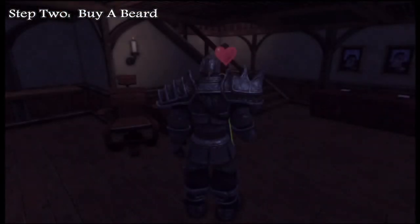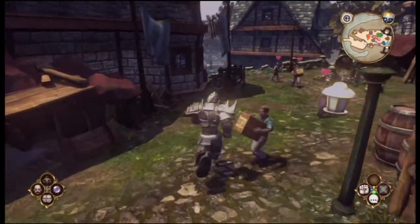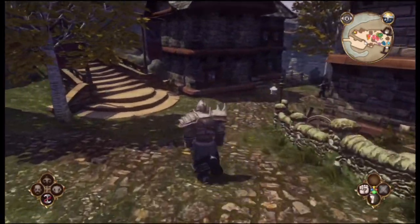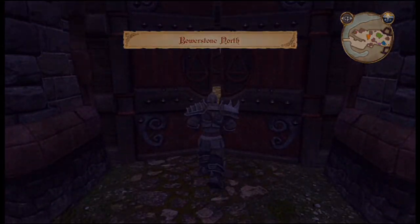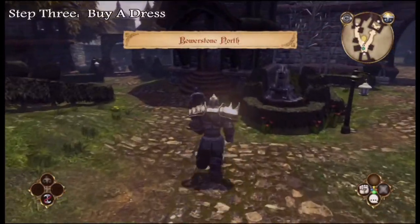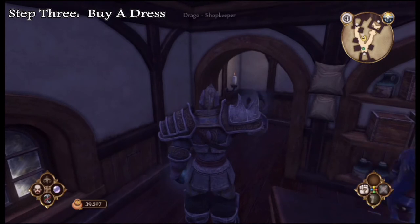I chose the normal beard because I figured it would look better than the rest. Then head down the hill and go to Barristone North, which is where you can find the three pieces of the dress: the upper dress part, the dress gloves, and the lower dress part. I'm not sure if mixing the dress, bright dress, and dark dress will work, but I know using a solid matching set works.